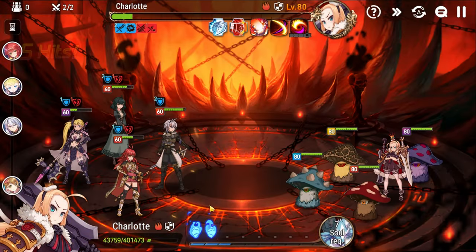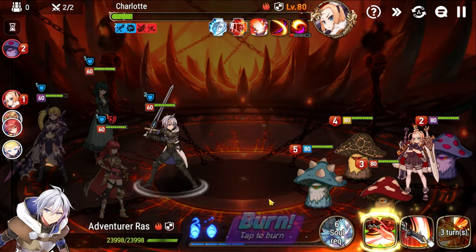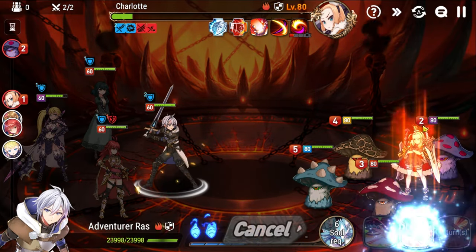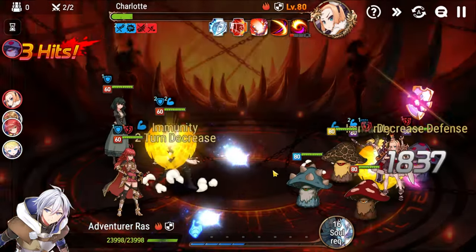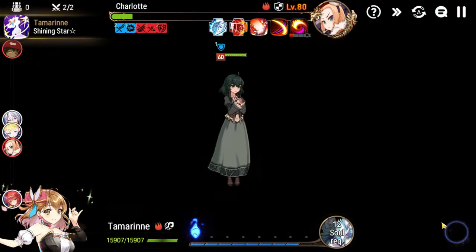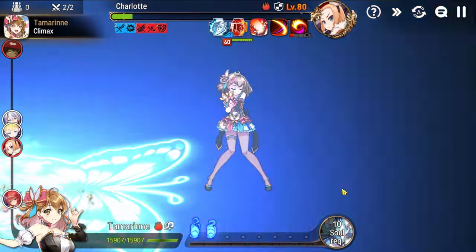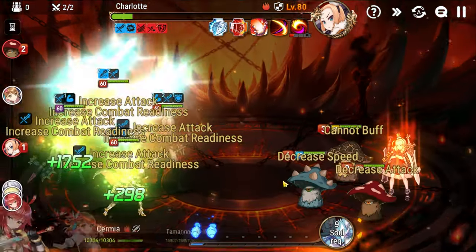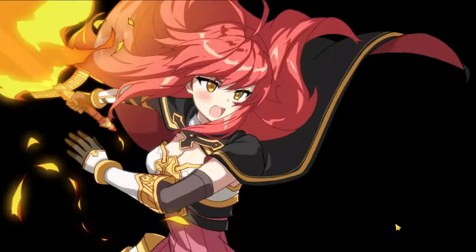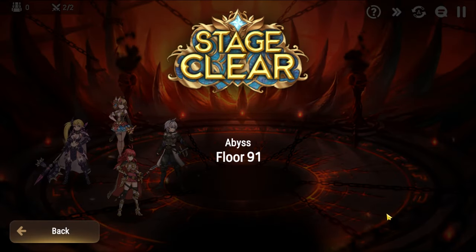He already has both buffs, so she can only get critical hit chance, meaning we don't have to worry about the yellow mushroom. Instead, we can just focus the purple mushroom to open up the defense break. Then we can safely go for the kill on Charlotte — because we already have attack down, we can't reduce the damage further and she can't do more damage to us. So we soul burn and go in, and kill her. And there you go — Abyss 91 in a nutshell.